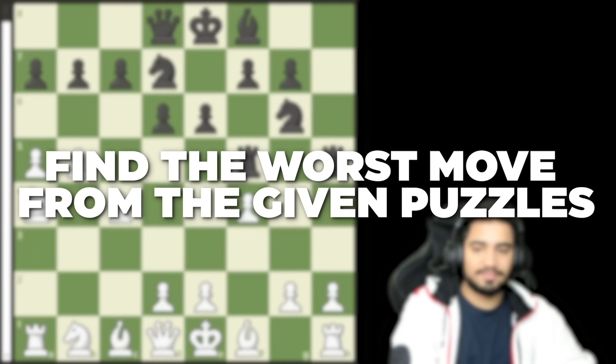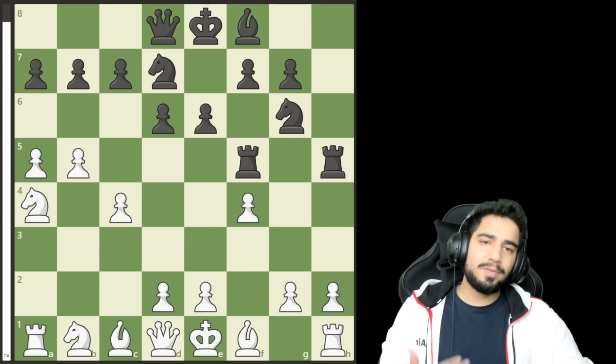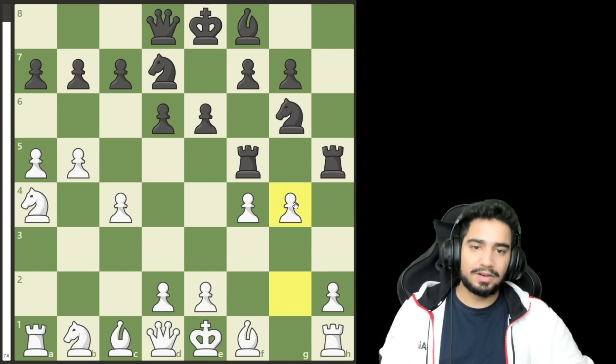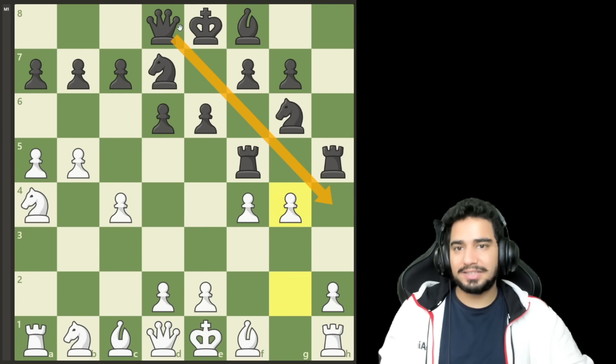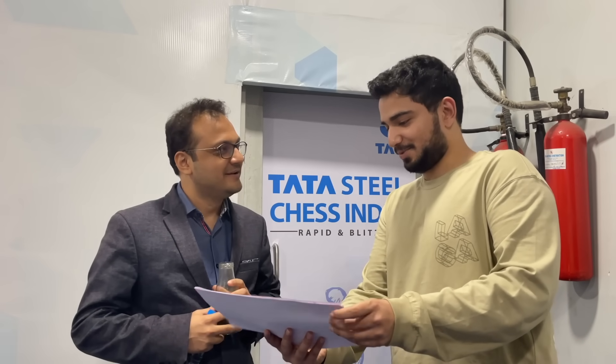This was the first puzzle I gave the grandmasters. It's a very simple puzzle — pause the video right here if you want to solve it. The answer is g4, because queen h4 check is just checkmate. Let's see how many grandmasters got this right.